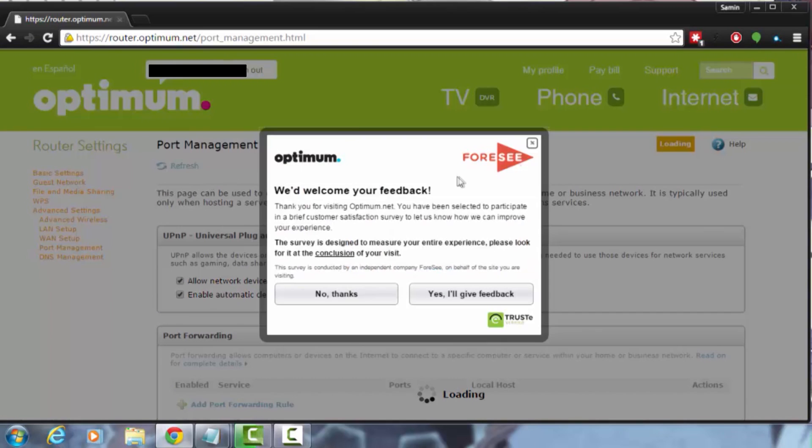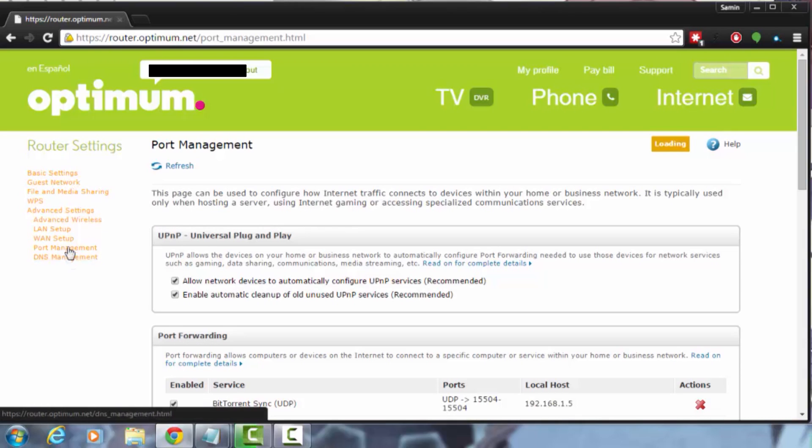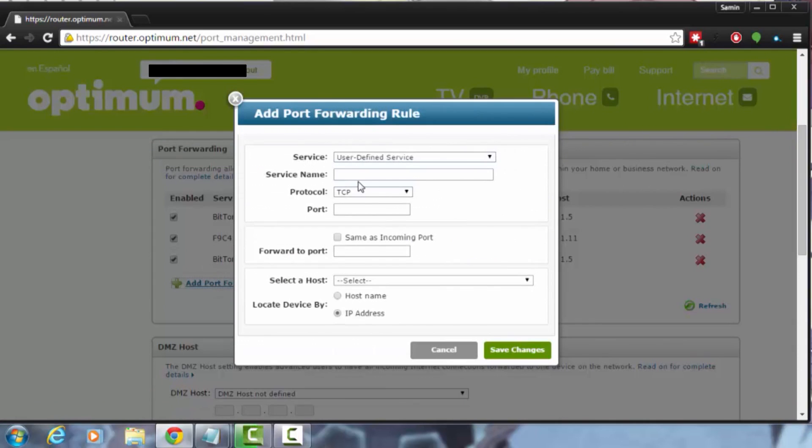Normally your router will have a different location for port settings, so you'll have to look around your page and figure out where you can set up and configure your port forwarding rules. Mine is just underneath here but yours might be somewhere else, so keep that in mind. Let's scroll down and you'll see 'Port Forwarding' right here. All you have to do is add a port forwarding rule. Know that this is different for every single router — some routers will have the same configuration system but many others won't, so you might see something different.